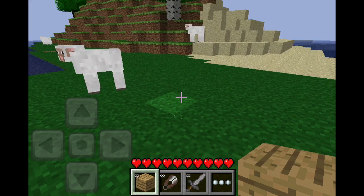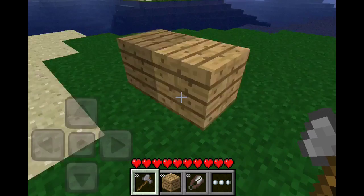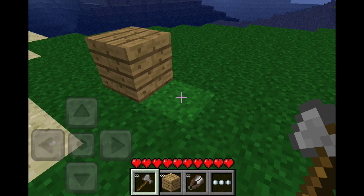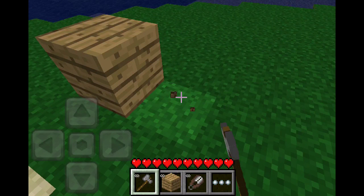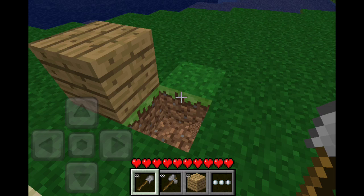And when destroying stuff, there's no round thing anymore — like the destructive circle is gone with the new crosshair type. That's better because I didn't really like that.